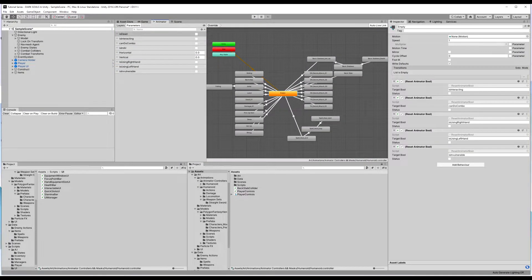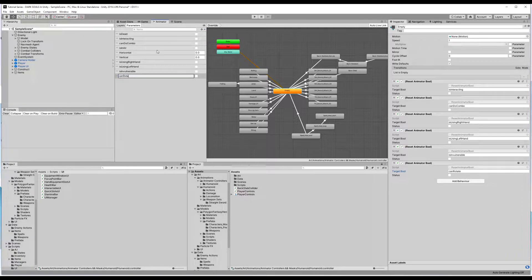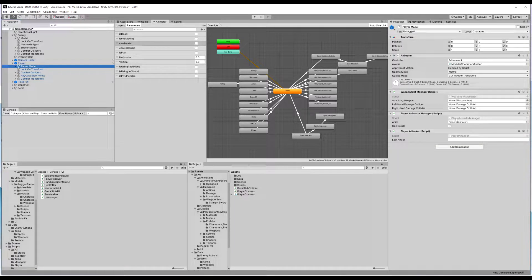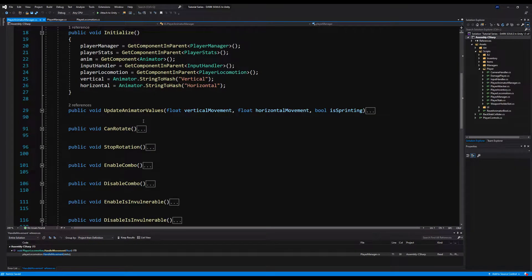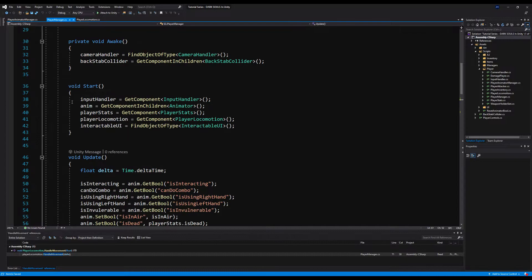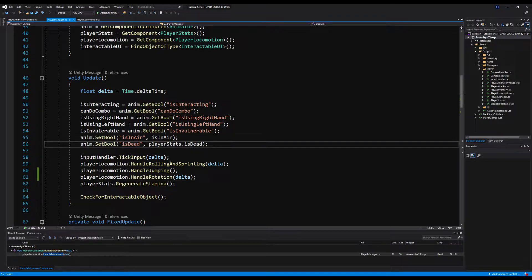We're going to fix that. Let's go to the animator window and on the empty state, let's add another reset animator bool. We're going to reset the bool can rotate, which we haven't made yet. So I'm going to add a bool on the animator called can rotate. I'm going to put that right above can do combo and check status yes, so when you come back to any state you can rotate. The player animator manager already has a bool called can rotate, so we want to make that bool equal to whatever the bool is on the animator — basically dictating rotation via the animator.